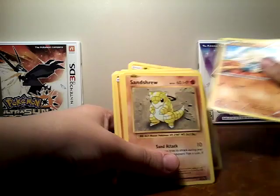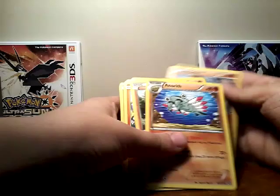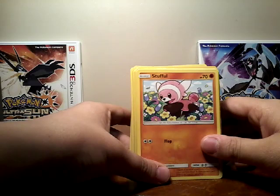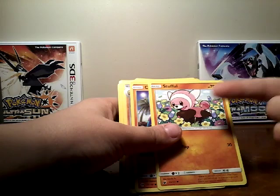Let me see that. Maku-A-Tiff, Larvitar, Machoke, Quokunc, Manneke, Anorth, Quokunc, Stufful. This guy reminds me of the dude from Charmin Ultra Soft, since his flowers smell good, and the people in Charmin Ultra Soft say it's really soft. And when I think of Stufful, I think of really soft, since he's like a bear.